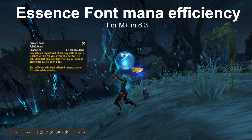Essence Font is your AoE heal and it costs 7,200 mana. A main problem I want to address is that when you switch to a Mistweaver from another healer, it's easy to compare spells across classes. If you played a Druid, you might have looked at Wild Growth and compared it to Essence Font, which is budgeted for six people.